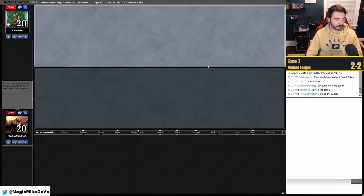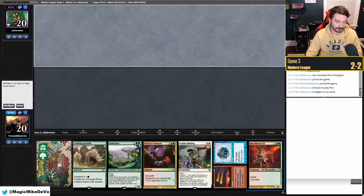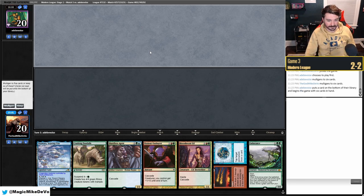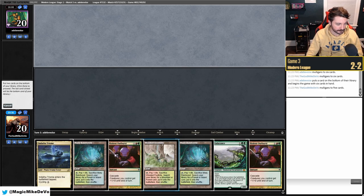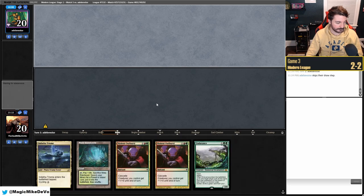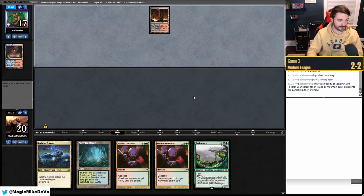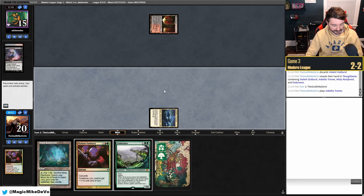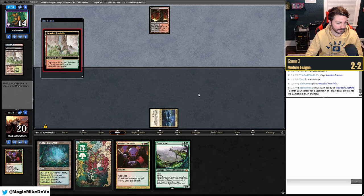We want more Endurance, less Teferi this matchup. Game three hand is terrible — mull to six, still bad, mull to five. We're greedy on five because they'll Thoughtseize away our Endurance anyway if they have Persist. If they don't have Persist they just take Outburst. We draw a land — there it is! Back to Shardless Agent. They Nature's Claim our Leyline Binding.